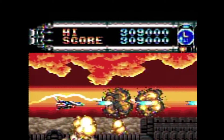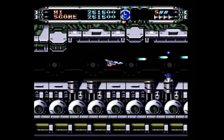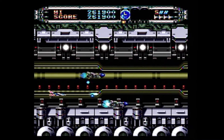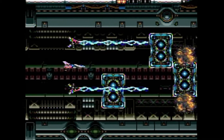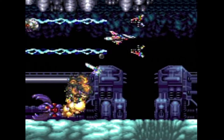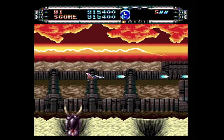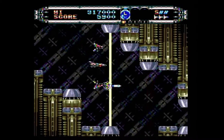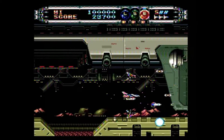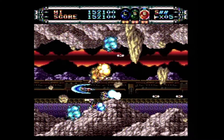Extra lives are awarded at certain point values, giving the score counter a purpose — shooting a ton of enemies increases it fast. The game is very diverse with many locations and obstacles, as something always changes or morphs. Areas switch from rock faces to mechanical mazes to biomechanical designs. Stage obstacles include flames, attacking background panels, claws shooting from the ground, stuff coming out of doorways, random missiles, stationary lasers. And if you're claustrophobic, the game will drive you crazy as things tend to close in really tight.